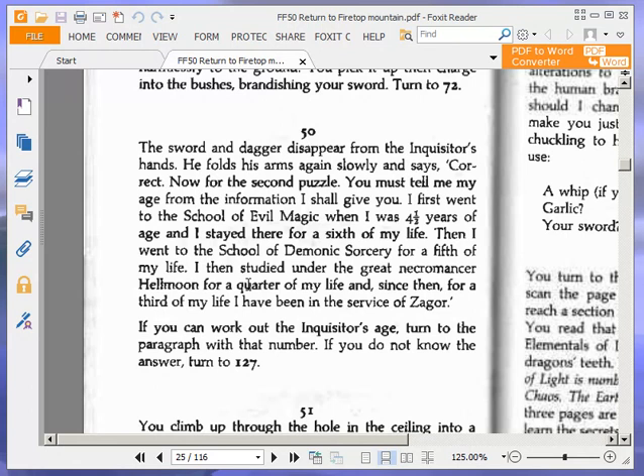The sword and dagger disappear from the Inquisitor's hands. He folds his arms again slowly and says, 'Correct. Now for the second puzzle. You must tell me my age from the information I shall give you. I first went to the school of evil magic when I was four and a half years of age, and I stayed there for a sixth of my life. Then I went to the school of demonic sorcery for a fifth of my life. I then studied under the great necromancer Hellmoon for a quarter of my life. And since then, for a third of my life, I have been in the service of Zagor.' If you can work out the Inquisitor's age, turn to the paragraph of that number. If you do not know the answer, turn to 127.